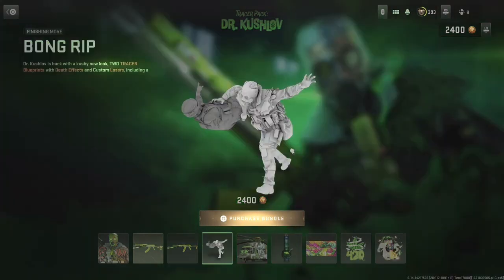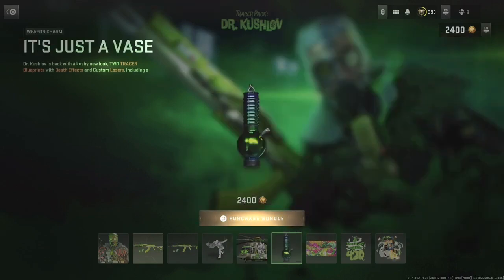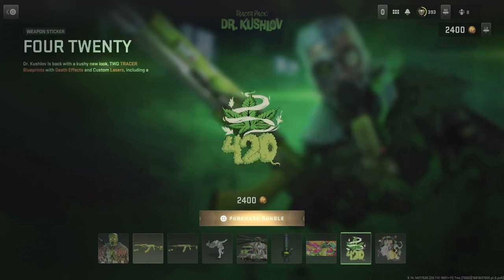Here's what the tracers look like, and here's also the new finishing move — the bong rip. It's actually one of the best finishing moves in the game right now, though that's not saying much because the finishing moves in this game are pretty underwhelming. So it's nothing too crazy.